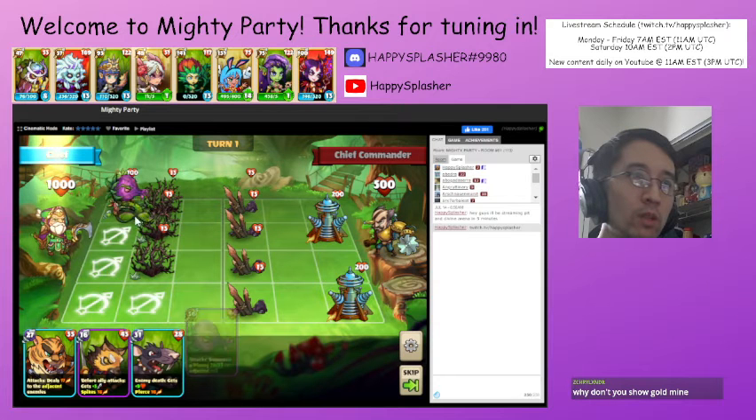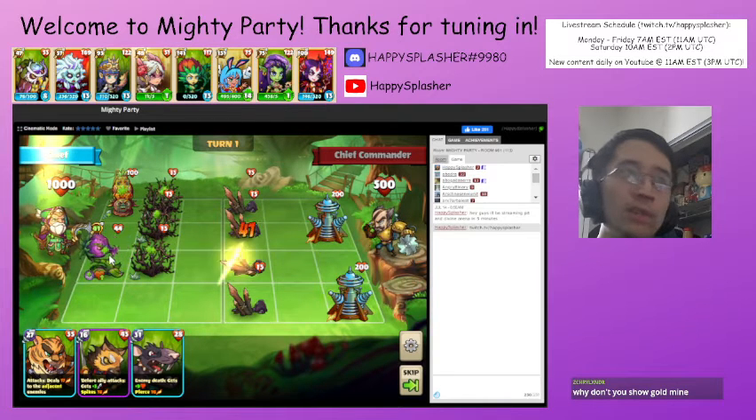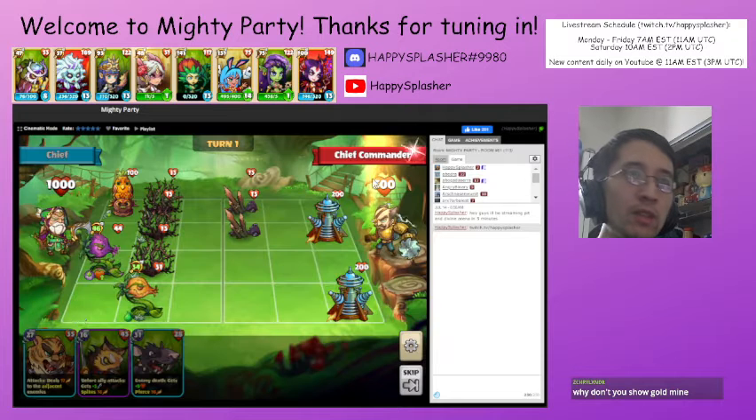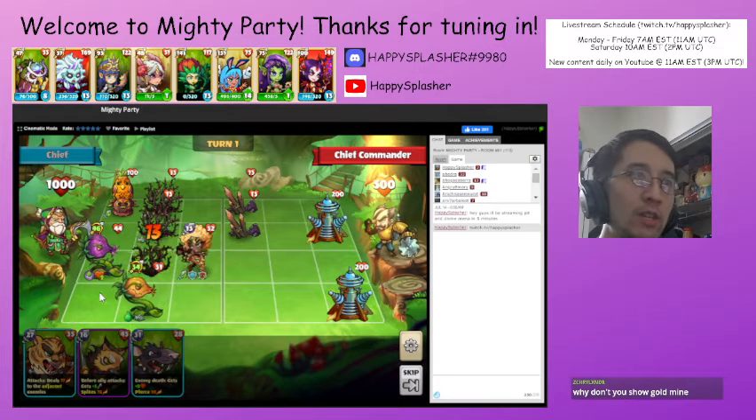We'll summon our unit over here. We're going to summon this unit because it steals an extra summon whenever it attacks. We placed it over here because if we placed it originally in that spot, it would only summon down to here — once we place it out over here, it has a chance of actually summoning over here or here.